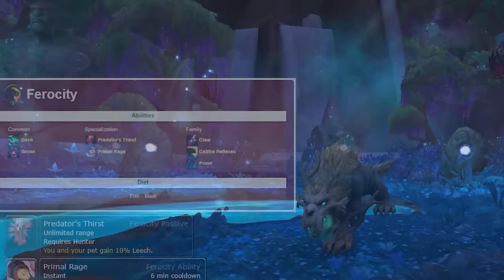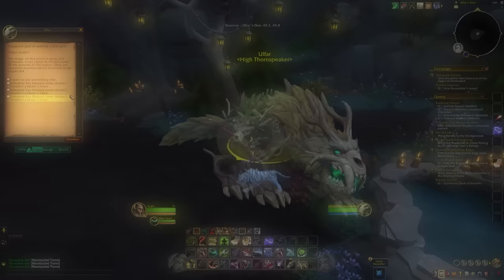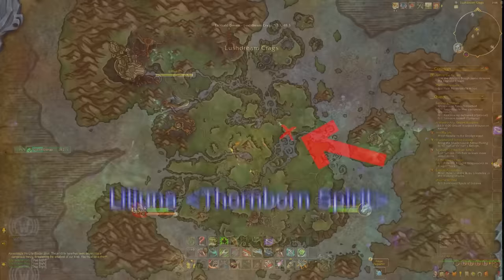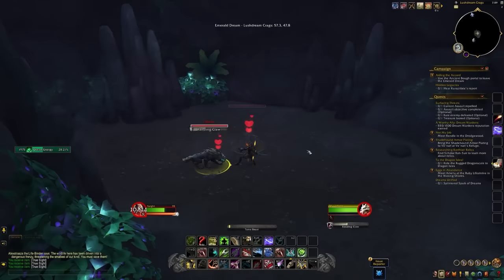The final thorn beast is the thorn claws — a cat, making it a ferocity pet — coming in three color variations: black, green, and pale. Get your ritual knife, head back to the dream, and find a cave within Sprinkling Gloom. Inside the cave you'll find an NPC called Laluna, a small cat-like creature on a grounder saber. Kill it, use the knife, and the thorn cat will spawn for you to tame.